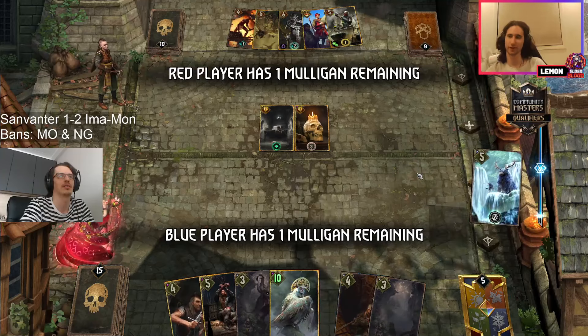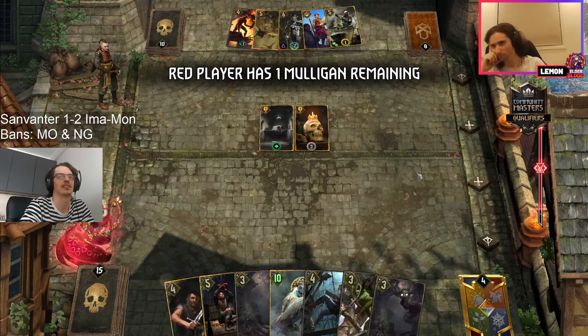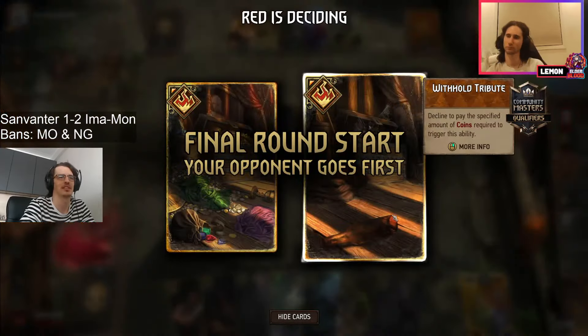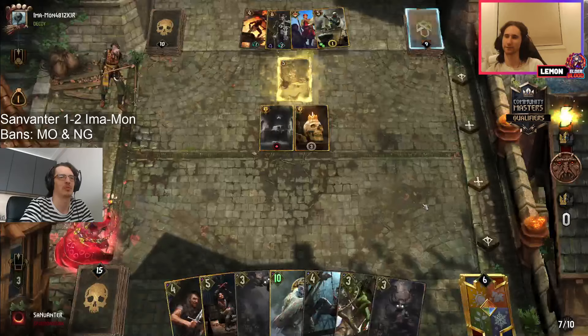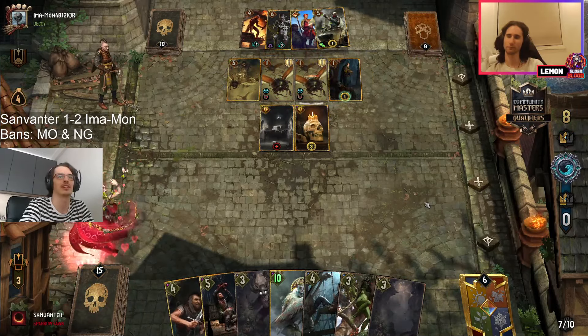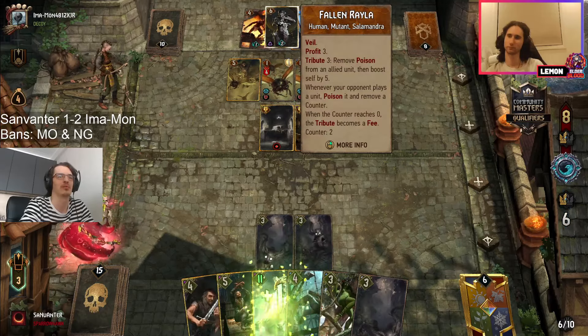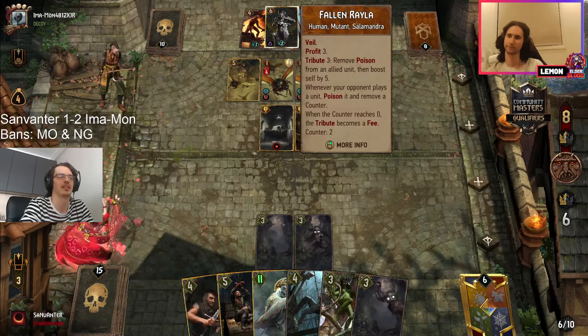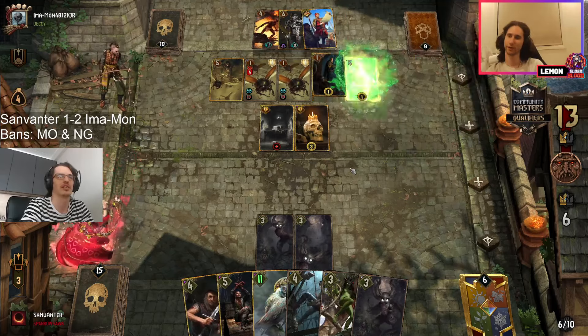Almost the full gold hand — got a tutor. Still a lot of problems. Sure, you have this defender and even the king of beggars decided to jump to the correct row. But if sanvanter needs to go through the defender, leader charges are there.